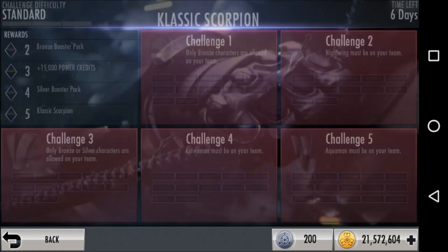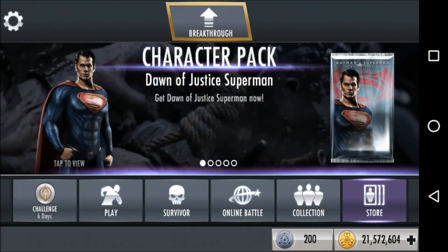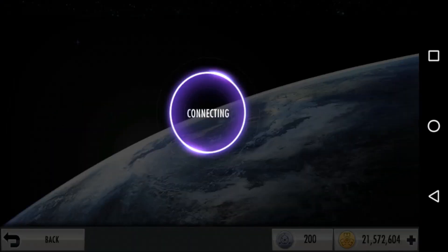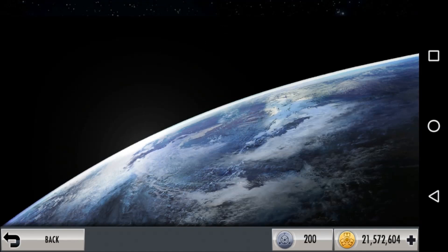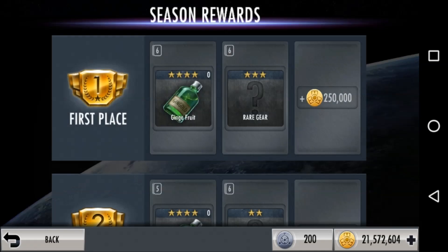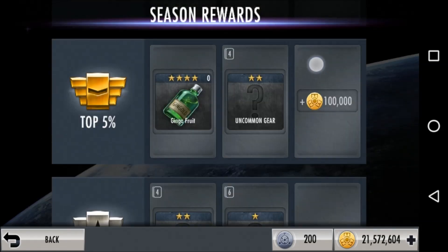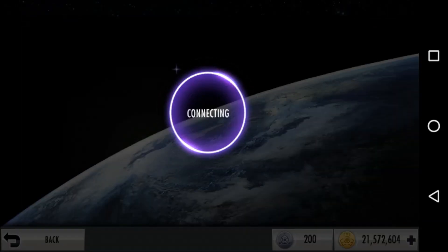The required characters for that are Nightwing, Catwoman, and Aquaman, who are bronze, bronze, and gold challenge character, if you're looking at the lowest or easiest method of getting any of them. Kind of a mixed bag — I'm never a big fan when they make it harder to get, because the cost of entry for somebody who's at the beginning is too high. Having a challenge character as a prerequisite to get a challenge character seems kind of ridiculous.